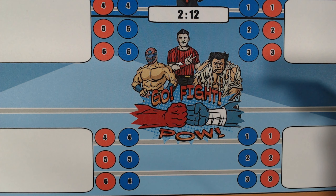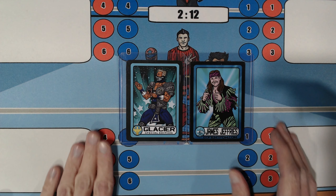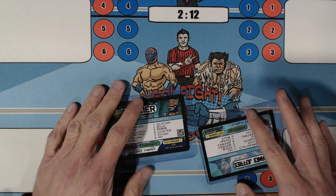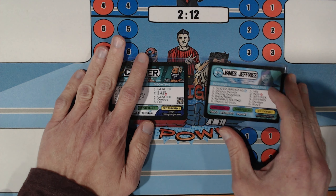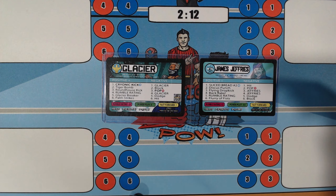Harley Davis takes sole possession of first place in the C Block. We're heading over to the D Block — Glacier taking on James Jeffries. Both men are looking to climb towards the top of the D Block. We roll a 3 for both — neither man's fast forward. A 4 and a 4 — same thing. A 2 and a 5 — neither man's fast forward, but Glacier's going to go on offense.